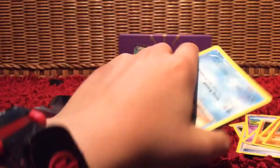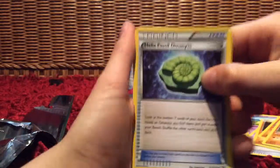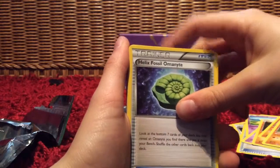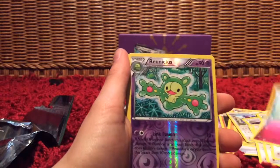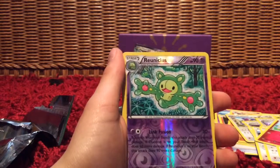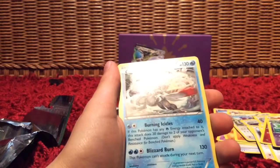Our final pack of the day: Mega Alakazam. I think I'll win this — that's because I got this package. It did not give me good pulls. So we have Helix Fossil Omanyte, Abomasnow Spirit Link, Pokemon Fan Club, Binacle, Meowth, Whismur, Cinccino, Cottonee. Our reverse is Reuniclus and our rare is a Hollow White Kyurem. It's the same card I pulled before.